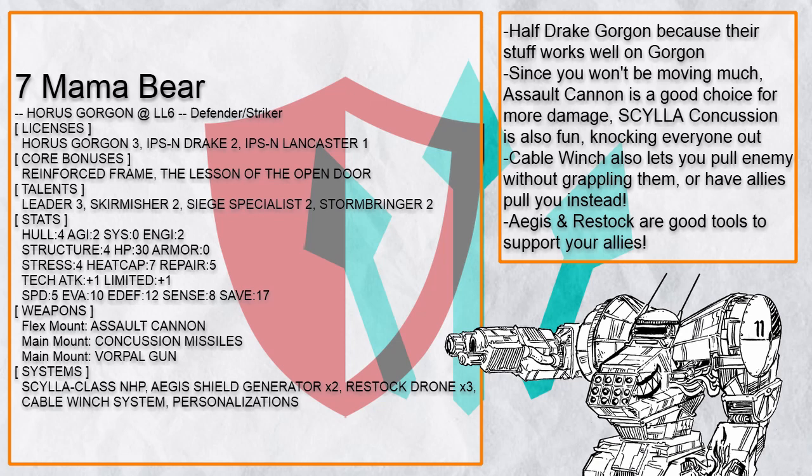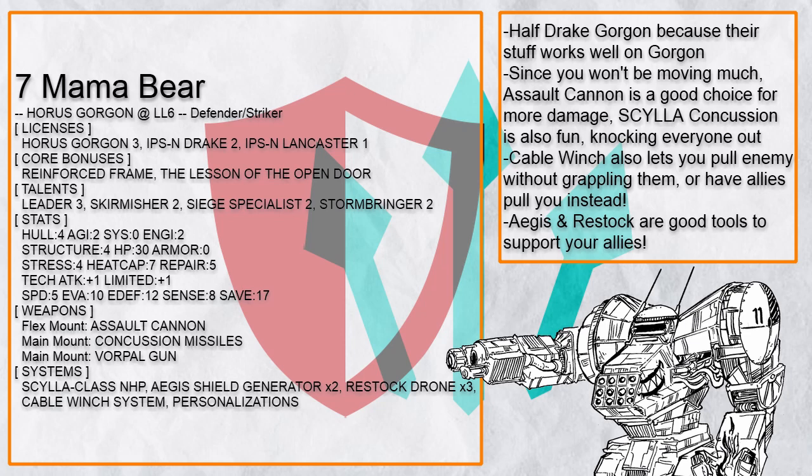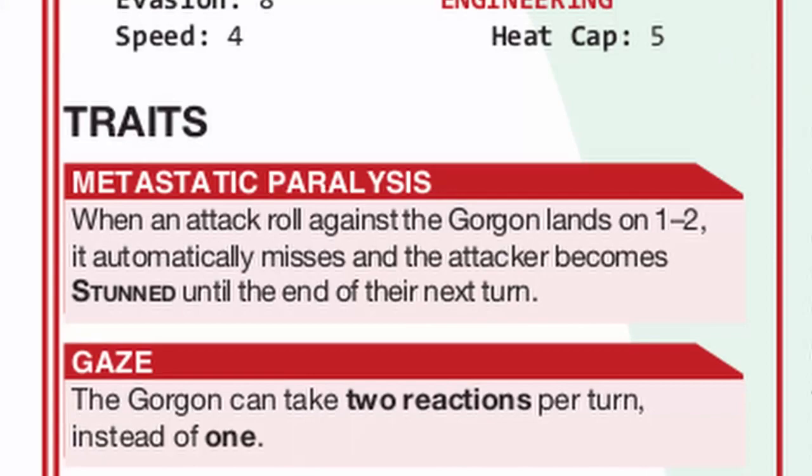"Mama Bear" is instead a half-Drake Gorgon. Since you usually don't need to move much after getting close to your allies, an assault cannon works surprisingly well. Using Scylla for double concussion shots works well in sending enemies away and impaired. And since Gorgon doesn't like to grapple people, you can instead use Cable Winch to pull people with you, or let your allies pull you instead.